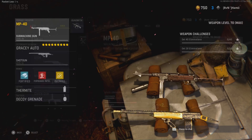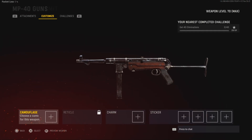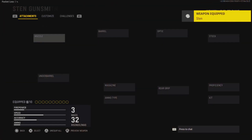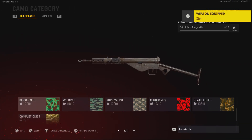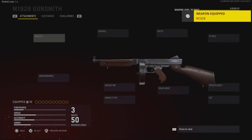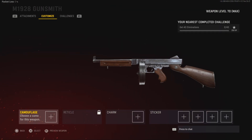Heading over to submachine guns. MP-40 — 10 for all, 2 for gold, which means you have diamond unlocked. Sten — 10 for all, 2 for completionists. Thompson — 10 for all, 2 for completionists.